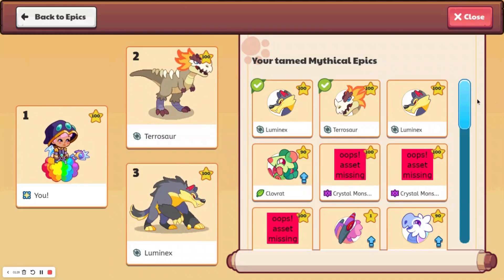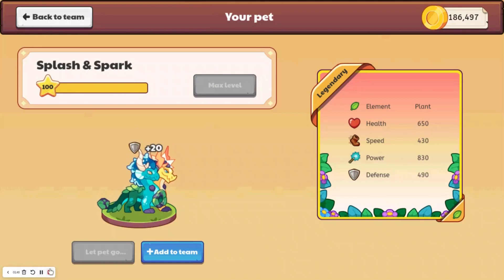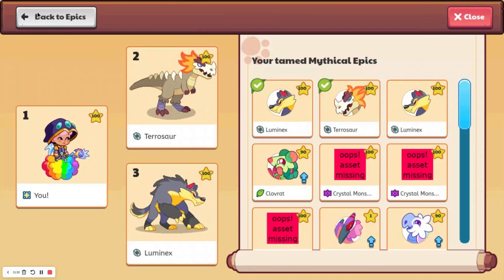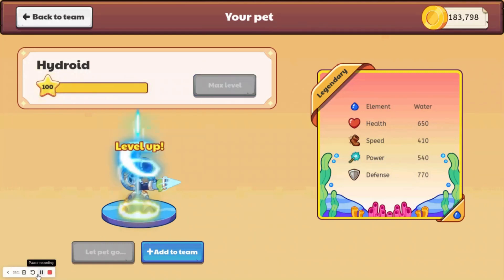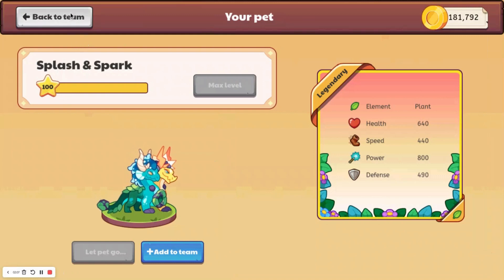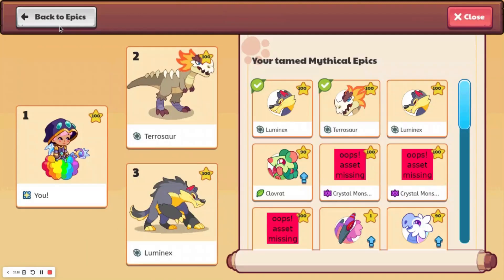Also, here's a weird bug — it says 'your tamed Mythical Epics,' and none of these are Mythical Epics, they're all normal pets. So we'll go back to Epics and level all of them up. Now our Splash and Spark has 830 power, which I'm pretty sure is one of the highest powers in the game. Actually, Mag Mayhem has 850 power — I originally thought the highest it could get was 800. I don't know if it's just random or if everyone can actually get 850 power. Now my Splash and Spark is at 800 power and my Mag Mayhem is at 810 — I don't know why they went down. That might be a bug with this leveling up.